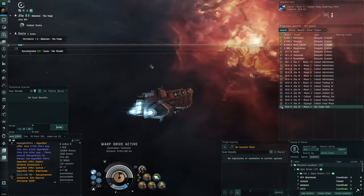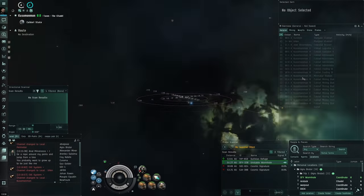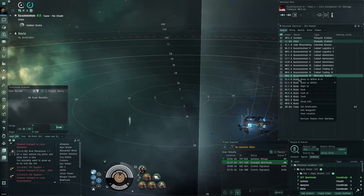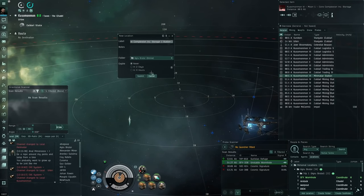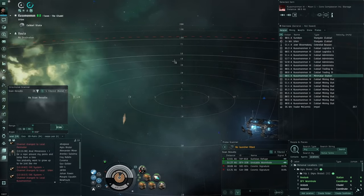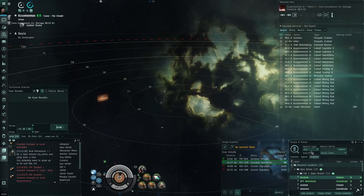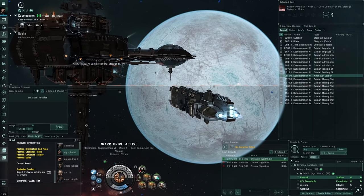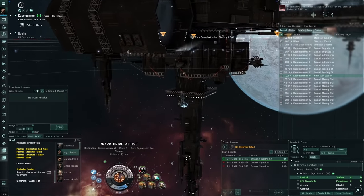Make sure you have a good supply of anti-matter and uranium charges, specifically Caldari Navy variants - they do a lot more damage and are totally worth it. I remember thinking as an alpha clone it wasn't worth it, but it definitely is. Now warping to the system.